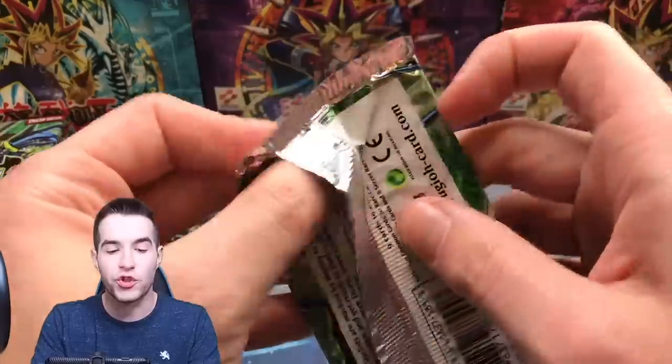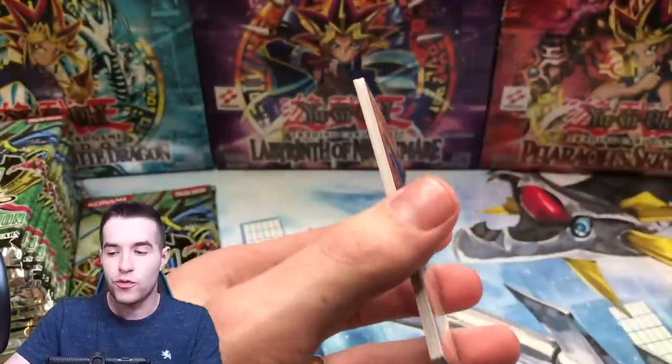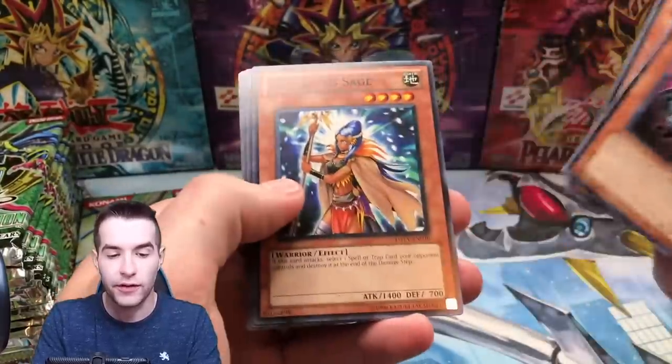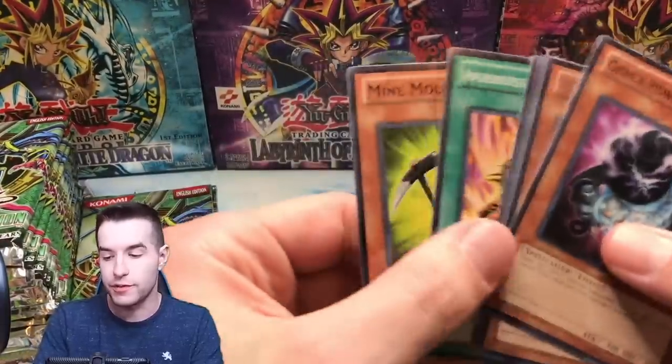We're almost halfway through this 30-pack opening of an entire special edition. We get Elephantβ, Battle Instinct, Gen X Power Planner, Delta Flyer, Amazoness Sage, Amazoness Fighting Spirit. Oh, there's the Fighting Spirit — I'm gonna pull that out.